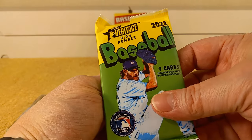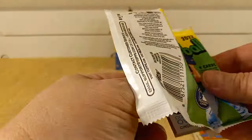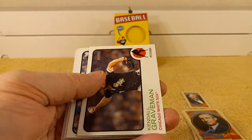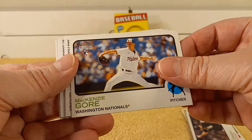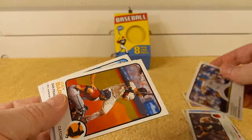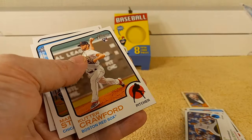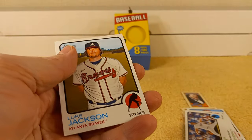2022 High Number Heritage, just one pack this time. We've got an Overton rookie card, Kendall Graveman, MacKenzie Gore rookie card, Joey Bart, Royce Lewis, Jack Flaherty, Cutter Crawford, Marcus Stroman, and Luke Jackson.